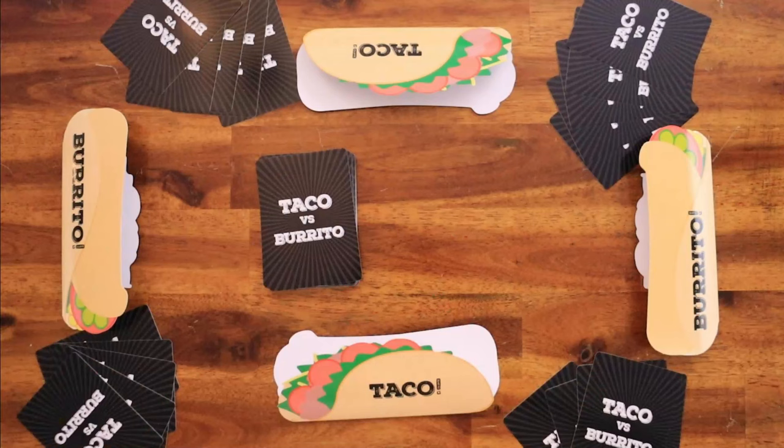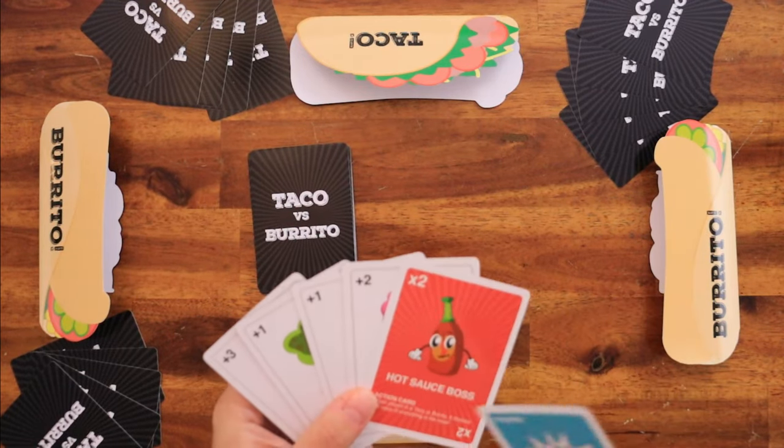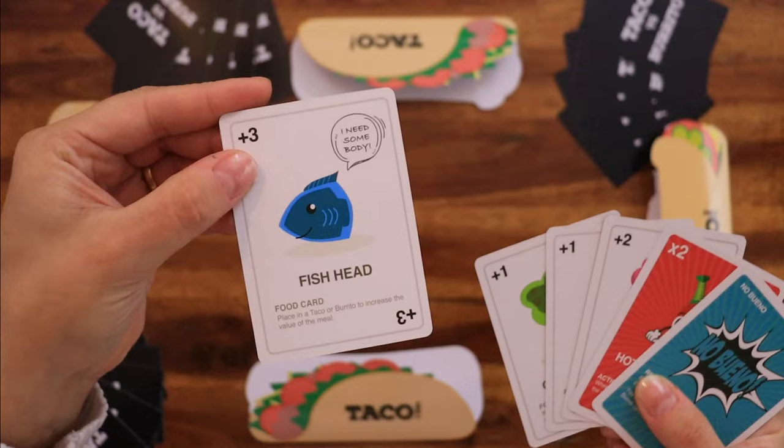How to play: The youngest player starts, and after they've played, play proceeds clockwise. On your turn, draw one card. If you didn't draw a health inspector, play a card from your hand.